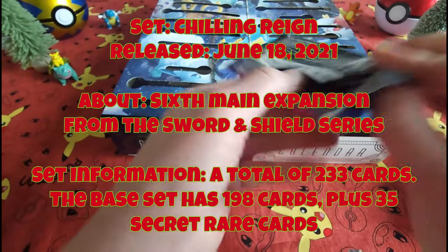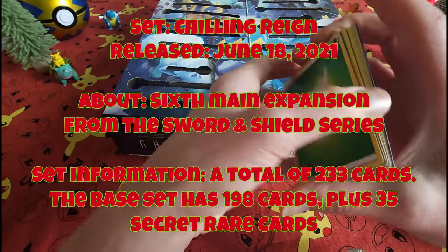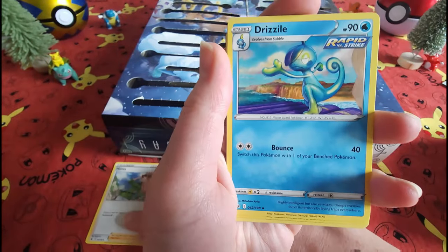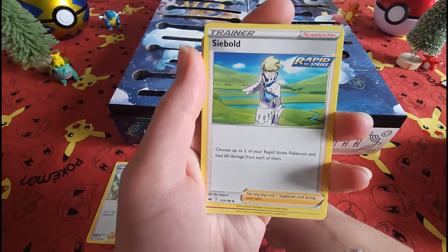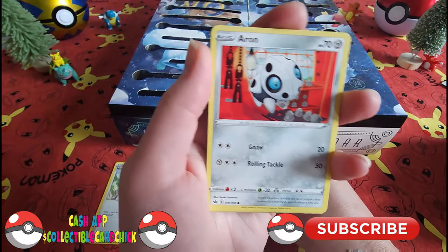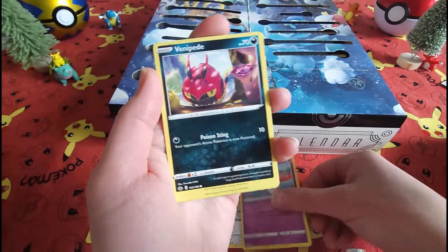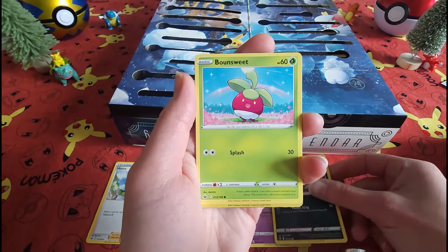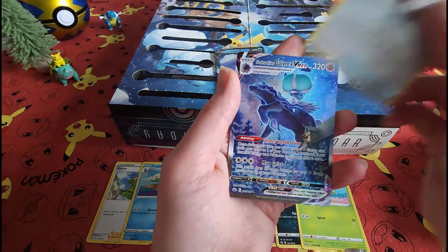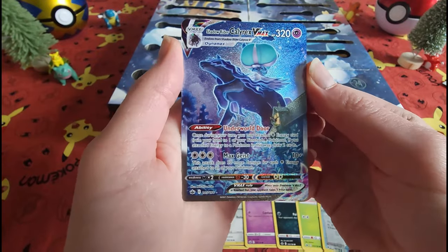We've got an energy card powered by honey. Hit that subscribe button if you like what you're seeing. The Crushing Gloves — rawr! What a nice way to end this pack and end Day Number Twenty-Two.